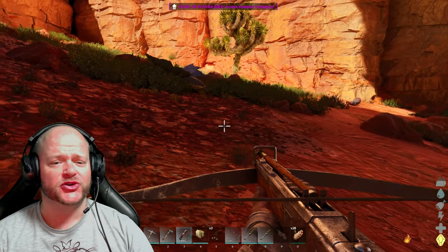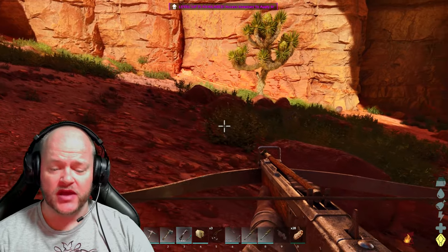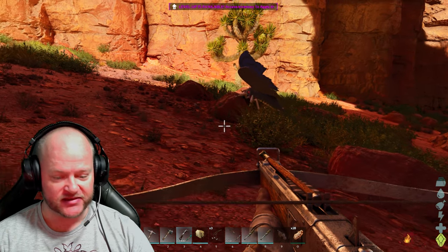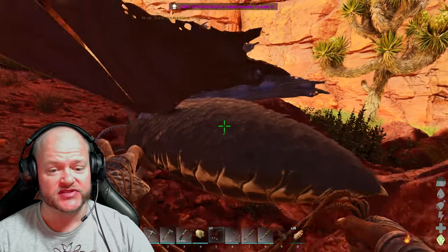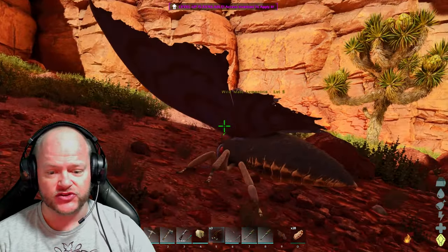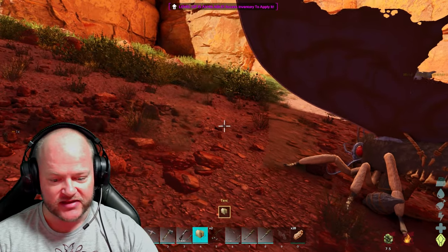Hey, what's up guys. Let me quickly show you how to tame a Lamentria. All you're gonna need is a crossbow, some bolas, and a tent. This is a level 5 just for video purposes — look at that, level 5. So you are going to bola it, boom.